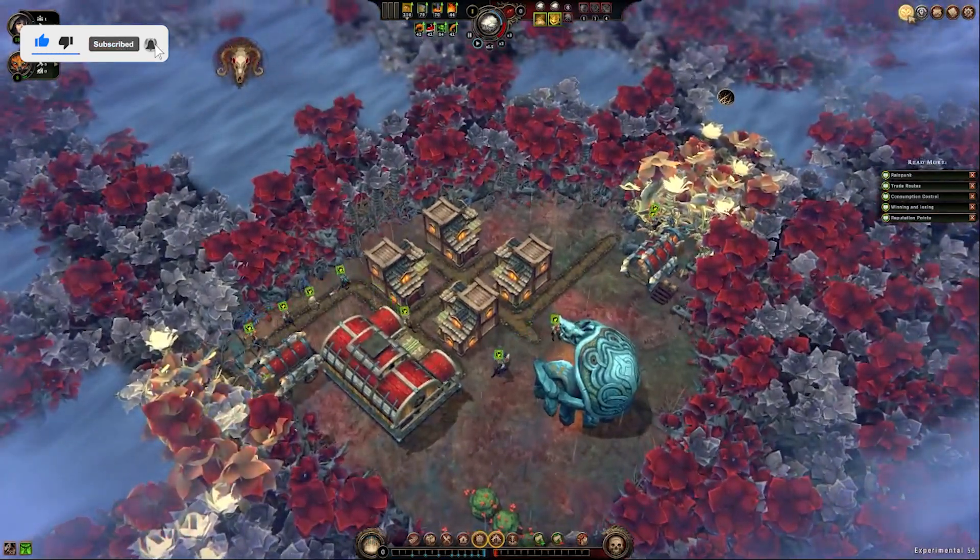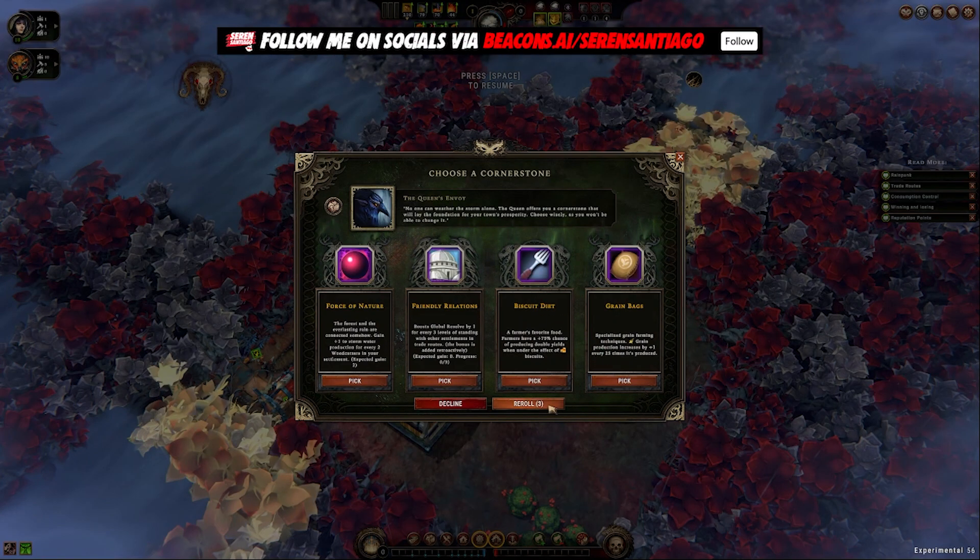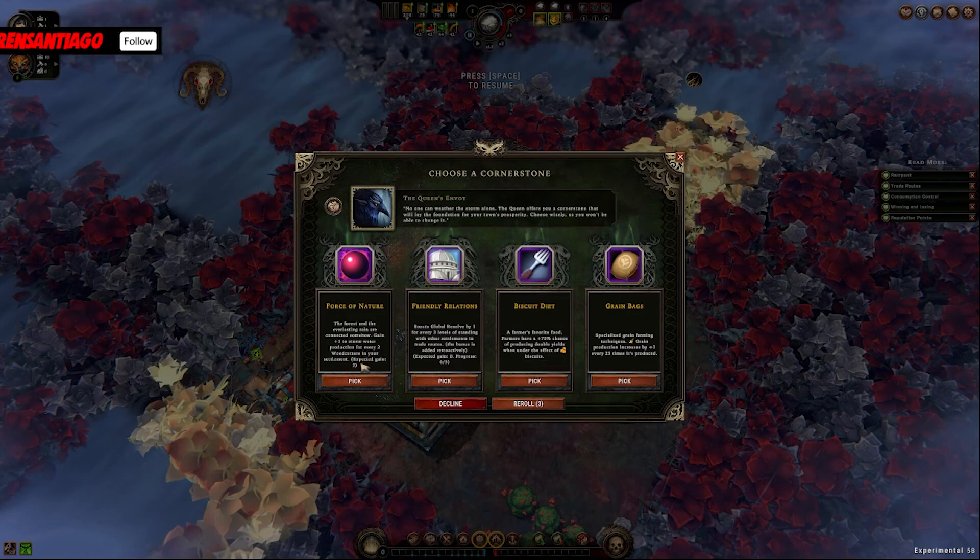First bit of quests. Oh, this is a cornerstone, actually. We have 3 re-rolls we can use throughout. Forests of Nature — the forest in the everlasting range somehow gains plus 1 to storm water production for every 2 woodcutters in your settlement. Expected to gain 2.